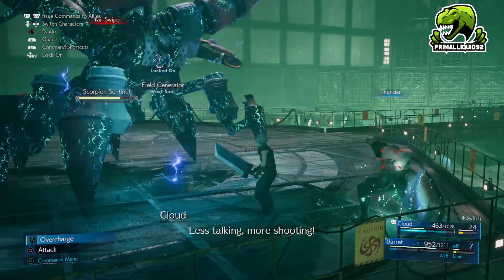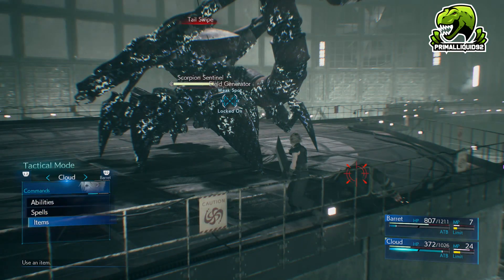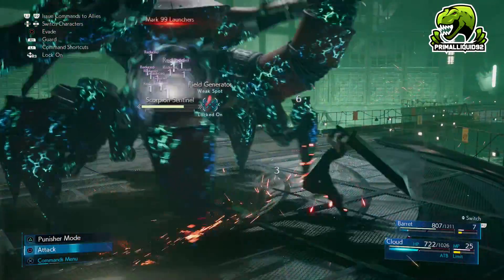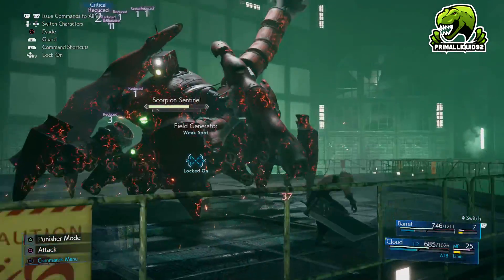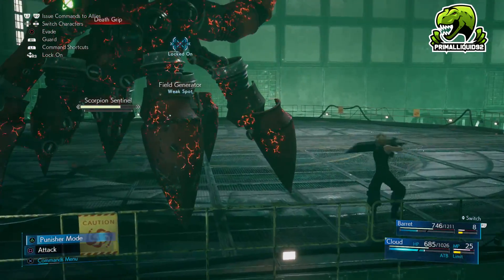When you're fighting the Guard Scorpion boss, the Guard Scorpion will actually very often grab Barret. When that happens, you just need to control Cloud, go over and attack the Guard Scorpion on top of Barret. Doing that will eventually break the claw and Barret will be free, giving you the trophy.